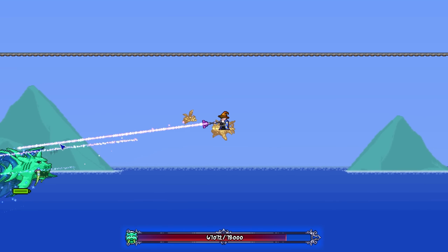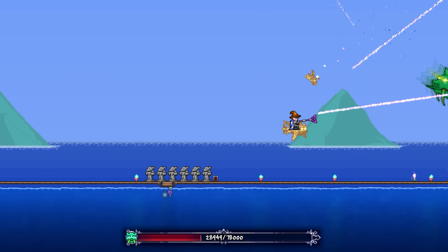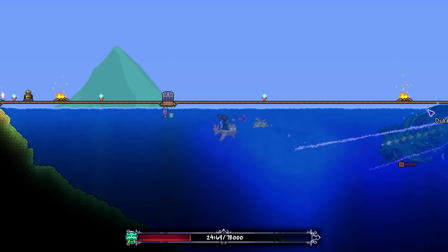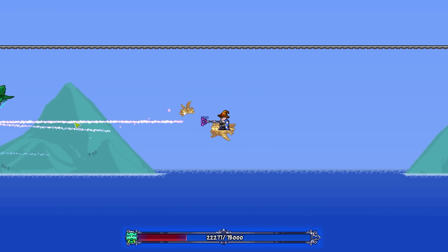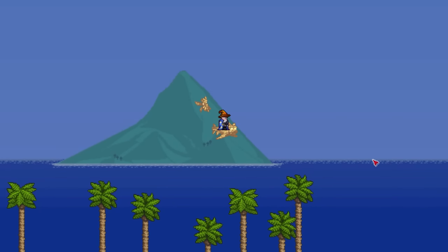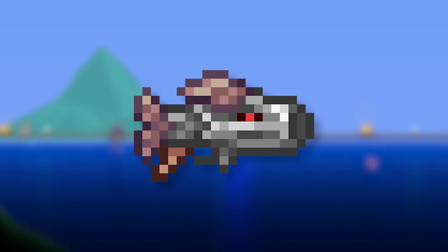The only fight I found its functionality to assist me with was against Duke Fishron, as its instant travel time makes it very easy to aim, and its damage was still pretty good despite using it on a single target — which is exactly how not to use this weapon. I'd probably say keep this as a secondary weapon for regular enemies, and use something else like the Piranha Gun for bosses at this stage of the game.